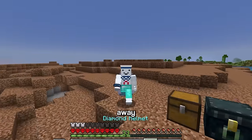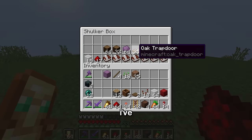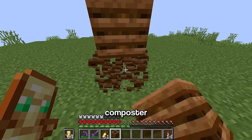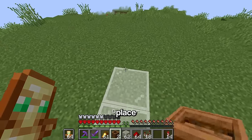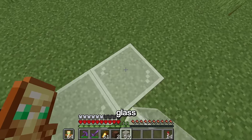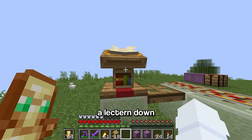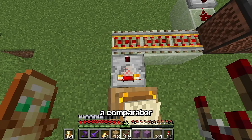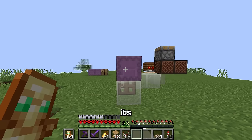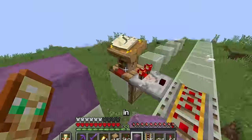To build the machine, I first removed all my gear, put it in a chest, and flew far from my base since downgrading the world risks corruption. After downgrading, I built the machine in one take: place a composter, add glass next to it, place a comparator and redstone, add a carrot to the composter, then add note blocks, glass, rails, and a trapdoor. To make the glitched shulker box, place a lectern with a book, add a comparator, then swap the lectern for the shulker box - now it can't be opened. I made seven more just in case.